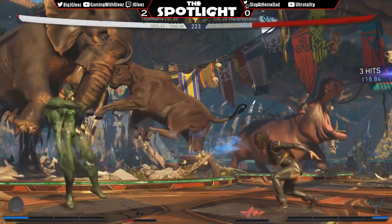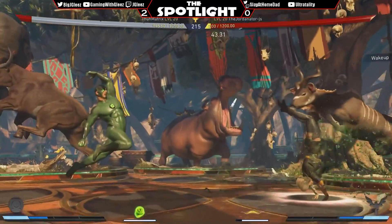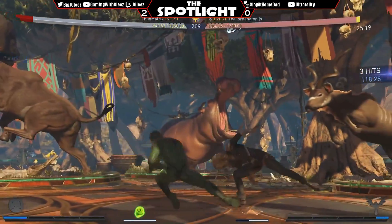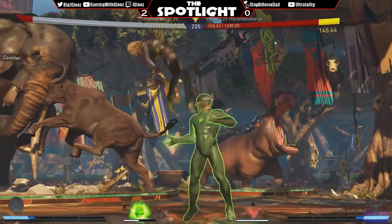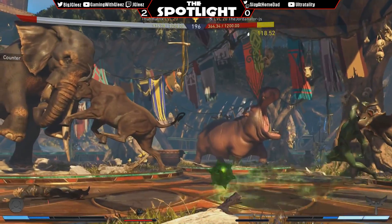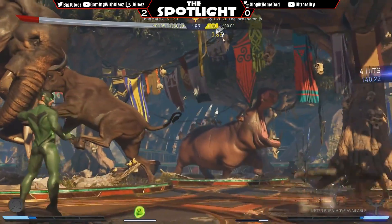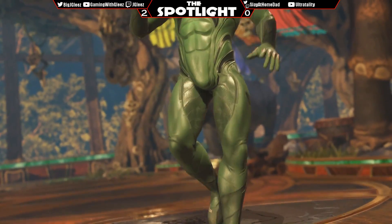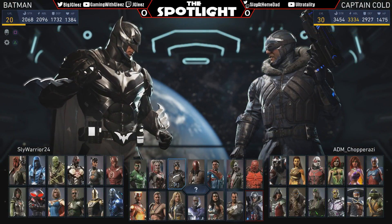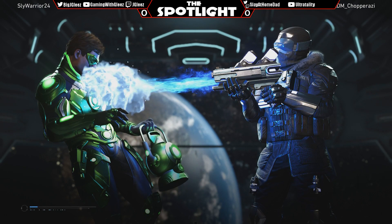I still think Dr. Fate versus Green Lantern is a seven-three — it's pretty tough. Canary doesn't look like she's doing much better here. Green Lantern can keep her out, he's got a great down two anti-air, and a lot of her get-in type of stuff has a crazy jump arc that Green Lantern doesn't have. I pressure with two two three one instead of going with the back one because it's guaranteed pressure and she really doesn't have a lot of options after the plus frames.